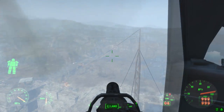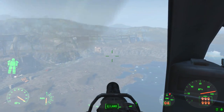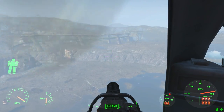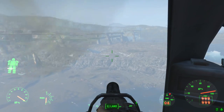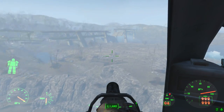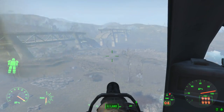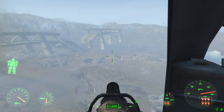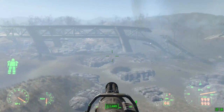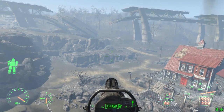I almost forgot to mention — I set up provision routes for the two new settlements. I used Automatron robots. I actually sent Jizargo to one of them, so we've got Jizargo wandering the Commonwealth with provisions. Maybe we'll run into him, which would be kind of cool. I also made a very large sentry bot with tons of Tesla coils and called him Boris — that's my other provisioner. He looks kind of terrifying.